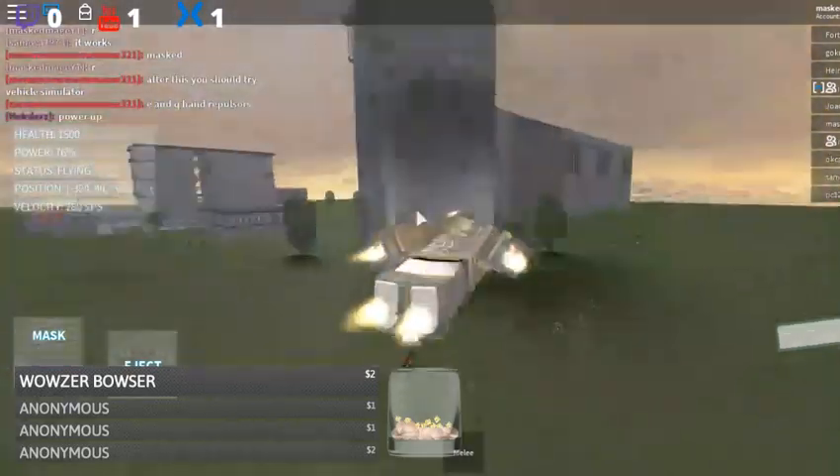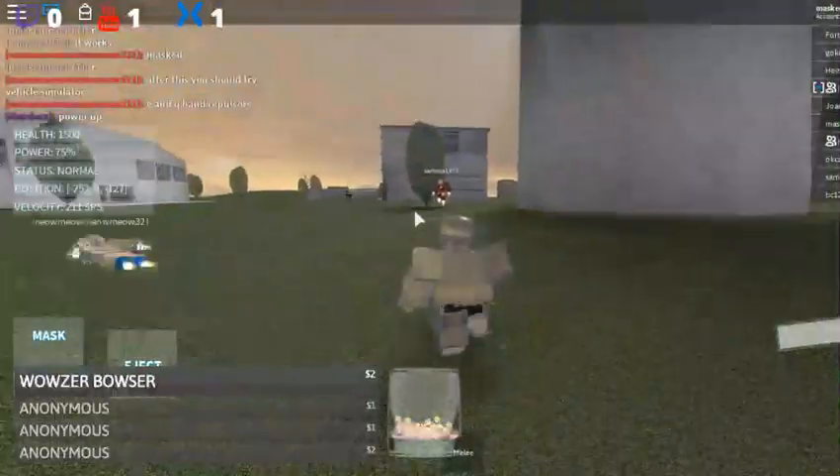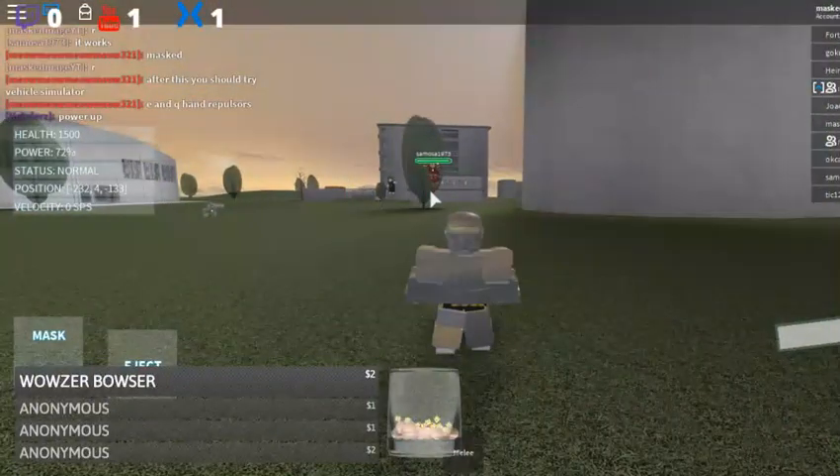And that's the basics of the game. So if you want to fly around and find someone to fight, you just go over and start fighting them.